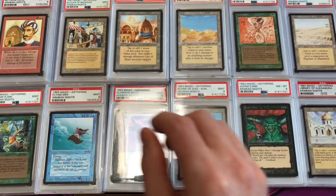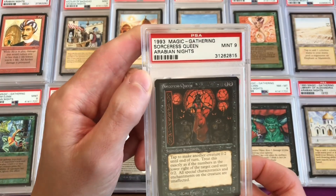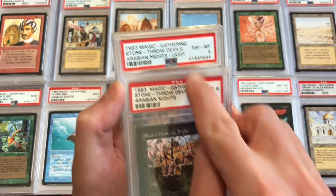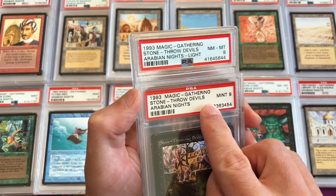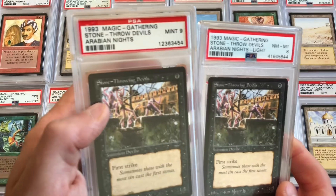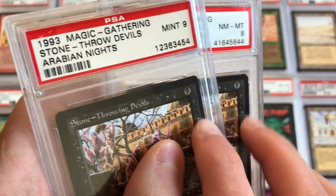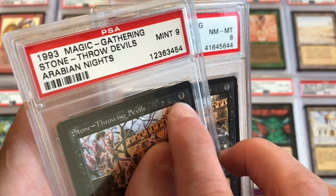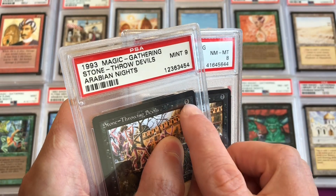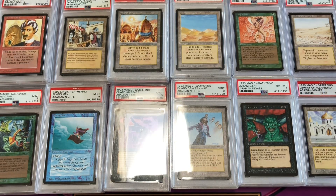Sorceress Queen is uncommon 3 in a mint 9. Stone-Throwing Devils has light and dark variants; PSA will distinguish light and dark on newer labels, but older ones won't. The dark version is PSA 9 and the light version is PSA 8. You can tell by looking at them — one's a little darker and one's a little lighter. Based on my research I think the darker mana symbol actually means it's the light version and vice versa, but either way that's both copies.